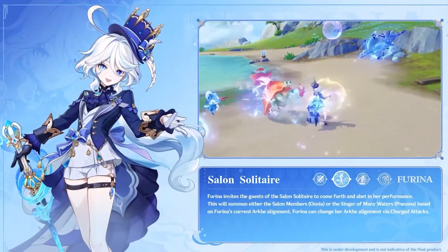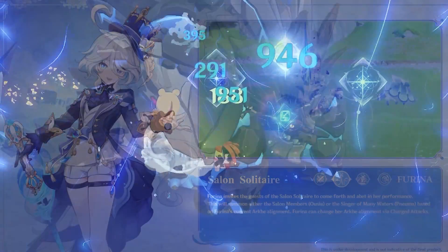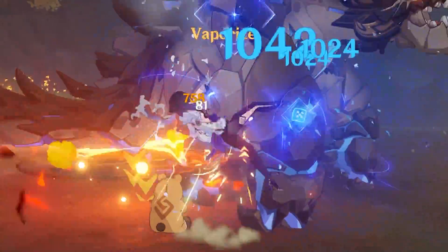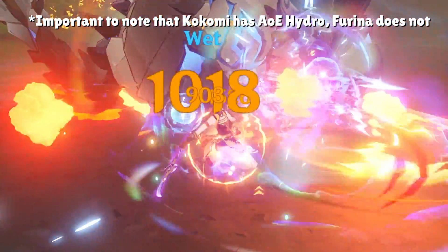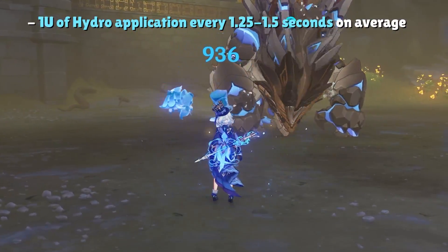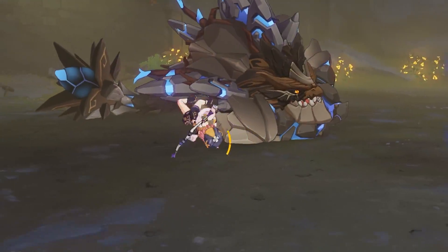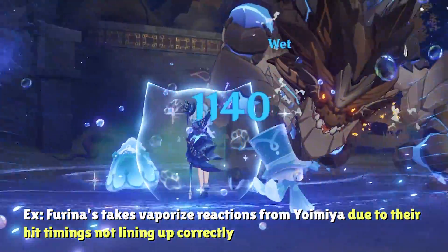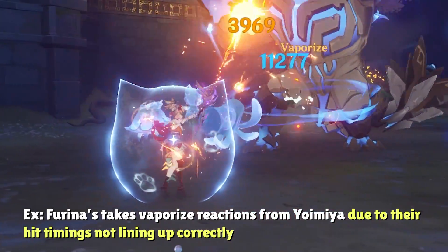Given the vastly different turret speeds of each creature from her skill, Farina also has awkward Hydro application. She carves her own sweet spot into the roster — not as good as the golden standards of Xingqiu or Yelan, but provides better application than a character like Kokomi. On average she applies one unit of Hydro every 1.25 to 1.5 seconds compared to Kokomi's 2 seconds, but in practice there's a lot of variation, so she's somewhere in between Kokomi and Yelan depending on skill timings.